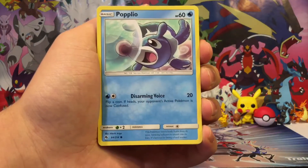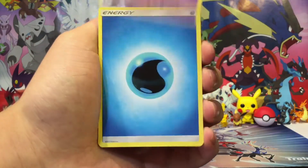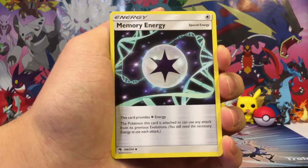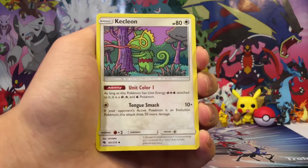The pack starts off with Pikipek, Slugma, Popplio, Litleo, Yamask, Water-type Energy, Memory Energy — and that's actually a nice new special energy. Pretty cool.